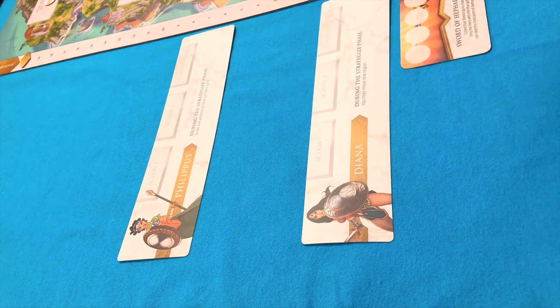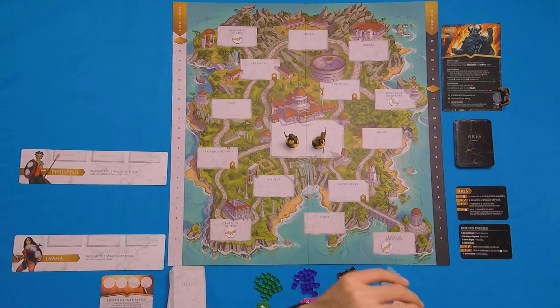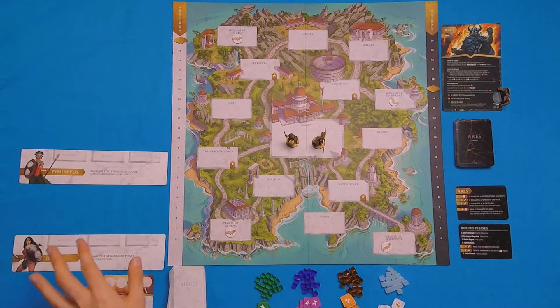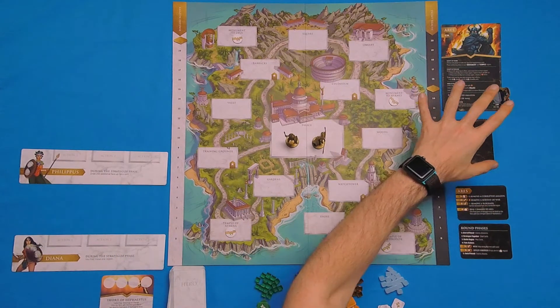For this playthrough I'll be doing a two player game and controlling the mighty Amazons Philippus and Diana. They'll be fighting against Ares. Let's spring into action. So I already want to head up and set up the game. We have ourselves our two heroes over here — we have Philippus and Diana — and then we have Ares over here.